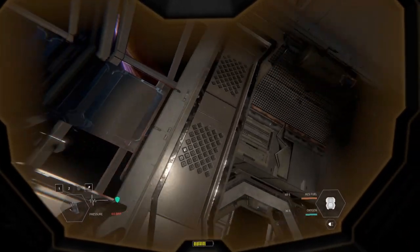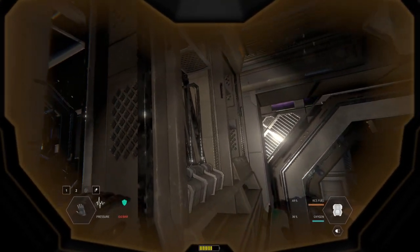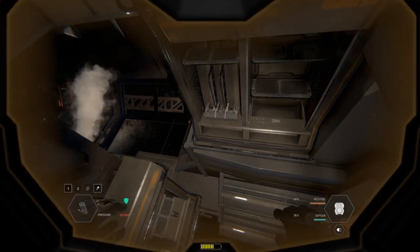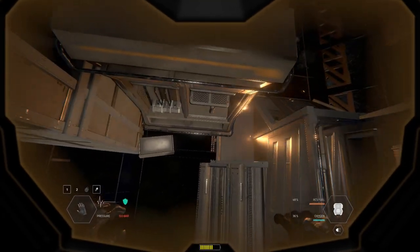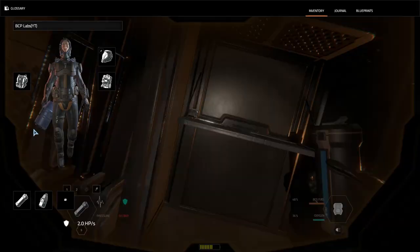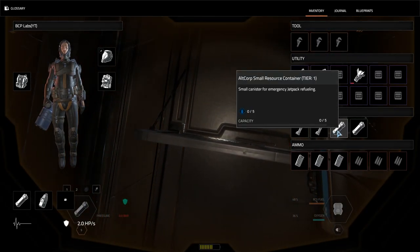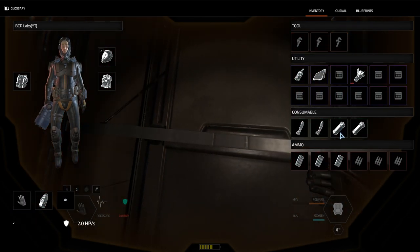I remember dying in the first episode because I ran out of air in the airlock - I couldn't figure out how to open the airlock door. Those days were so buggy - rubber banding into the ship so many times. Things weren't working, you'd log out, log back in and find out you're two kilometers away from your station. Oh I'll take that - I didn't see that last time. That's gonna help me get my welder.